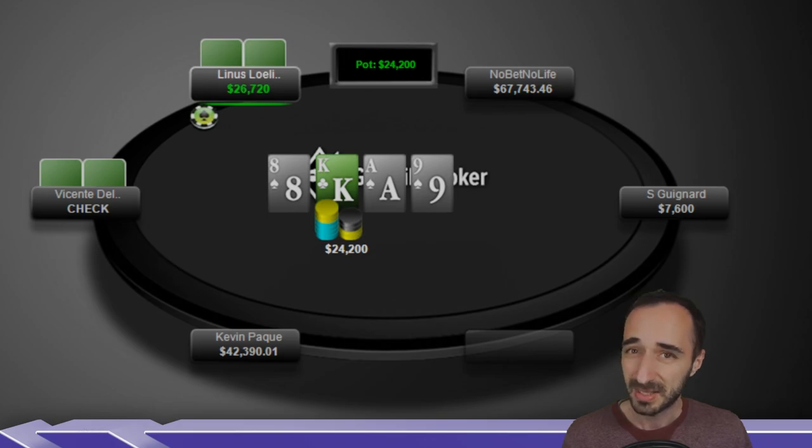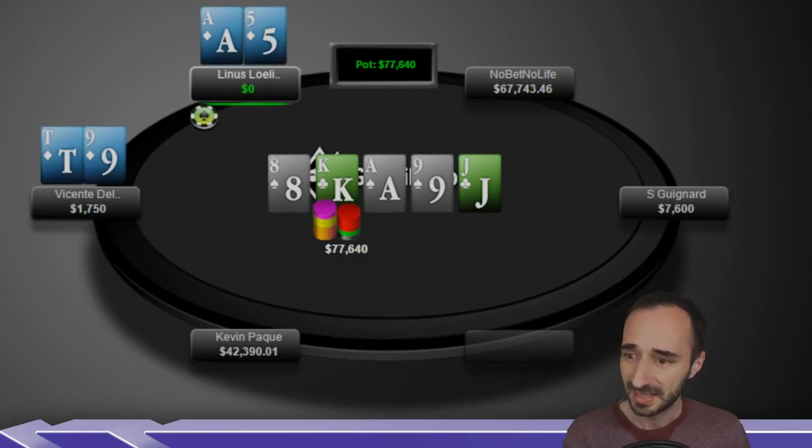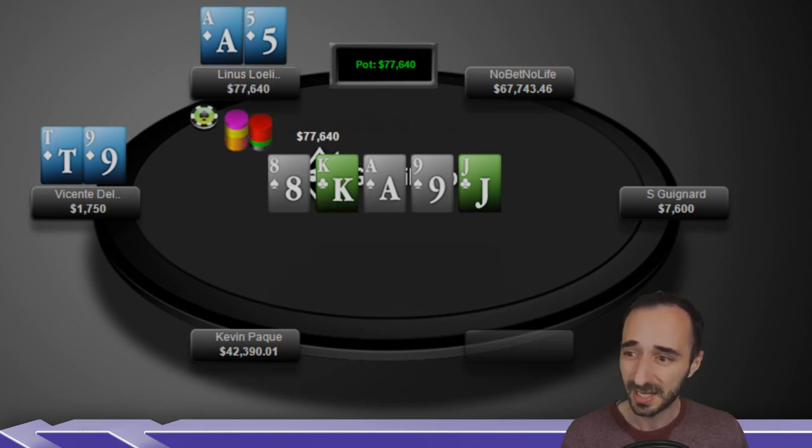He checks the nine of spades turn — a bad turn for him because flushes get there, which shifts things around a little bit. Linus checks back. On the river he shoves for roughly pot, Linus calls and we see the hands. Vincent has 10-9 of diamonds and Linus has ace-5 of diamonds. Quick analysis: 10-9 of diamonds is a low-frequency four-bet, always c-bet the flop. I would mostly barrel the turn — you're never showing down a nine and winning. You can wait to the river to bluff; definitely bluff the jack. Overall, well-played hand.